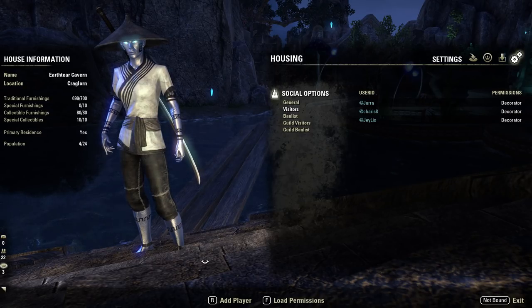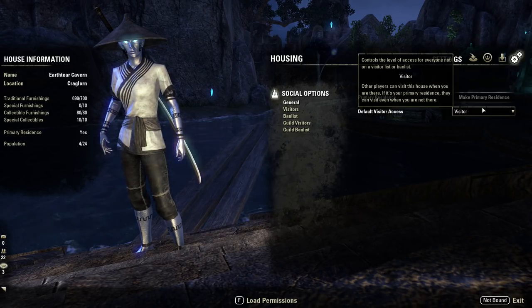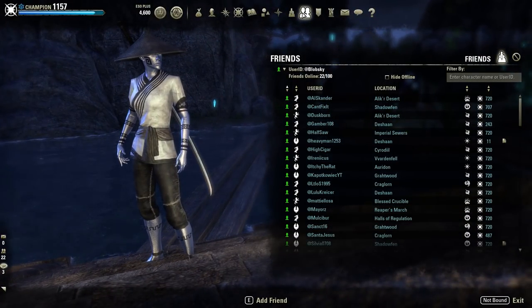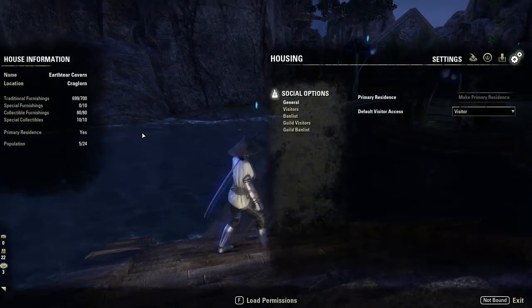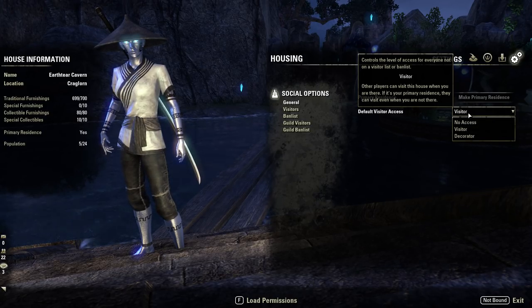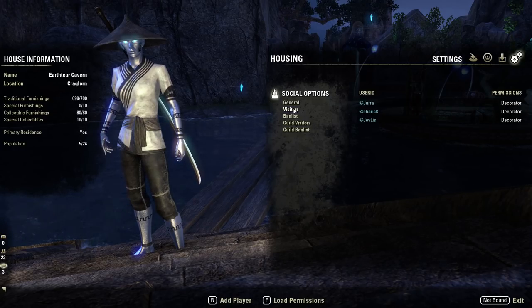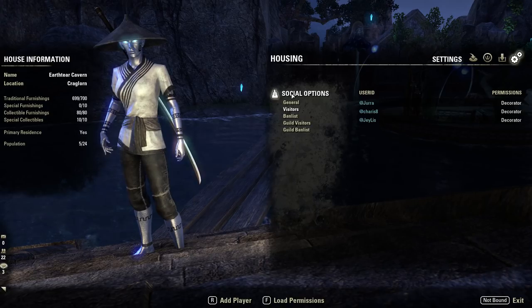First, go into the settings tab of housing. A lot of you will probably share a house with friends because of the price. In the general section, you can allow everybody to visit by changing your primary residence setting. When you have that set, if somebody wants to port to your house, they go onto your friends list, right-click that person's name, and select 'Visit Primary Residence' — that will port them to your house. You're going to want to set your default visitor access to 'Visitor' so everybody can get in, or 'No Access' if you want stricter control.